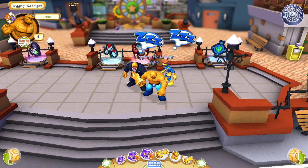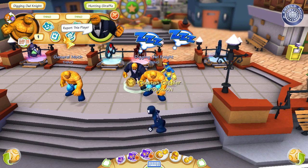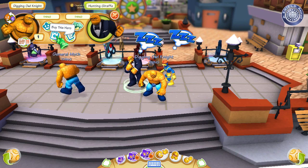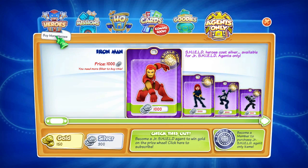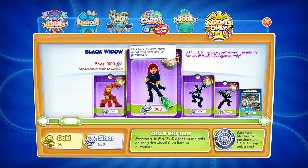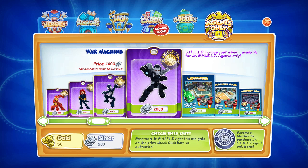It looks like we have a few other people here. We have the option to be my friend, join my mission, report this player, and buy this hero. They do have other ones you can buy: Black Widow costs a thousand silver, and there's a black costume Spider-Man — black suit. They're pretty cheap. There's a laboratory and more room for fun, so there are quite a few things that look like you can buy already in game. I have not seen any microtransactions yet.